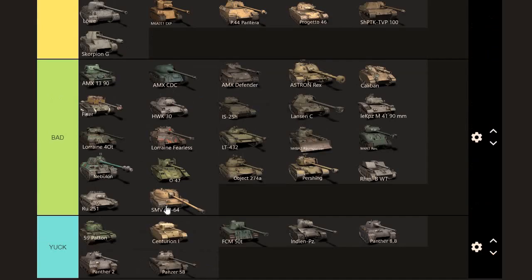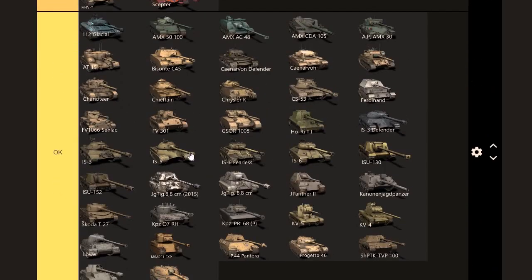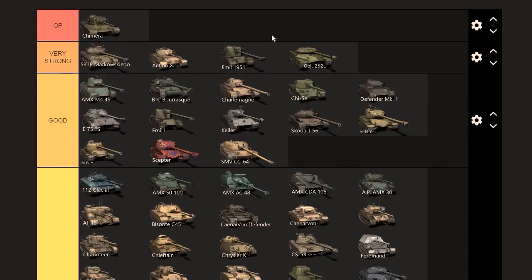CC64 — even in a bad player's hands can do decently well. If you go hull-down you can put it into very strong or OP, which is where I would put it. But a lot of players play it on flat ground and wonder why they're getting their butt kicked. That's why. Great tank.